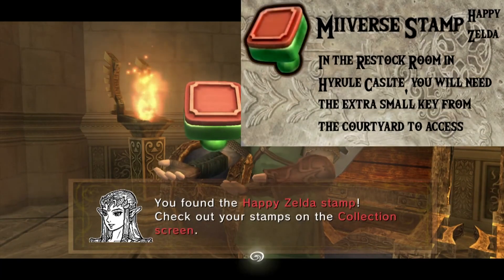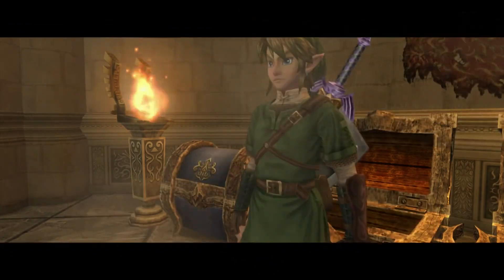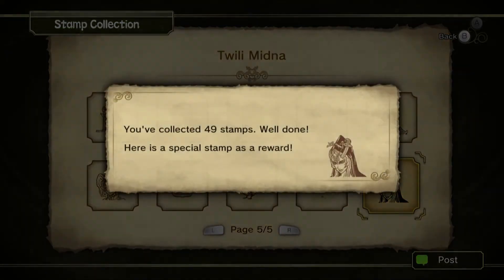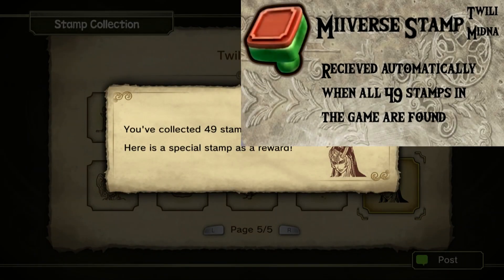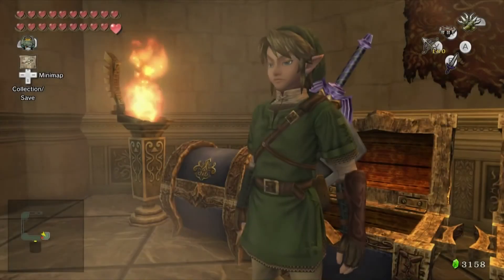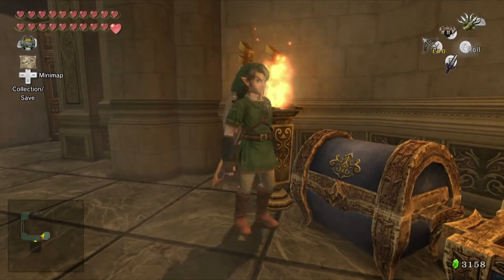And open this one up — it has our final Miiverse stamp: the Happy Zelda stamp. If you look, we also got the Twilight Midna stamp. You've collected 49 stamps — here's a special stamp as a reward. So when you've collected all 49 Miiverse stamps, you automatically get your 50th: the Twilight Midna stamp.